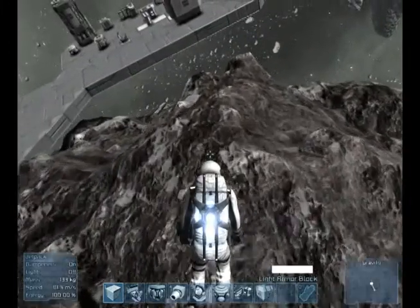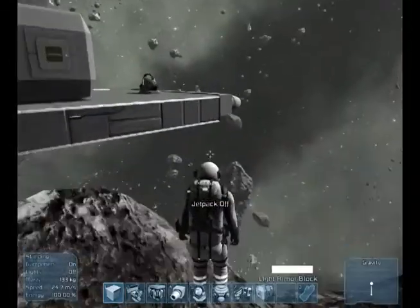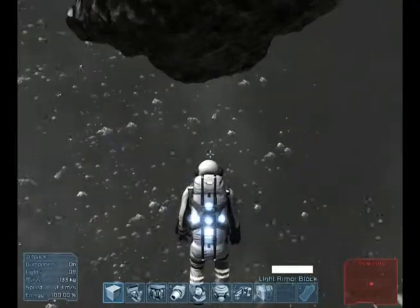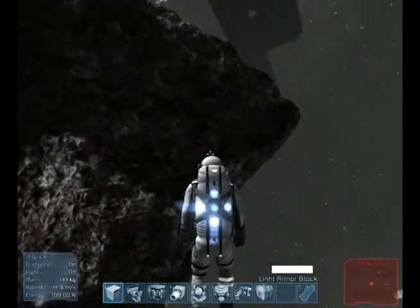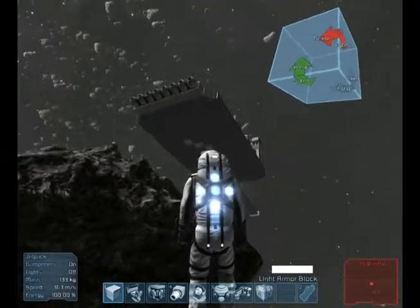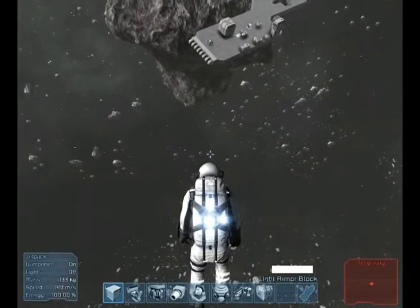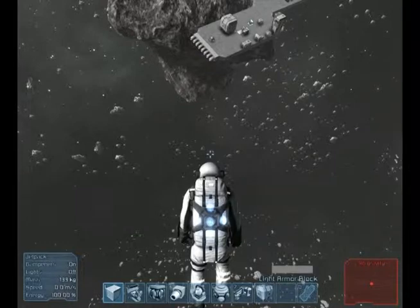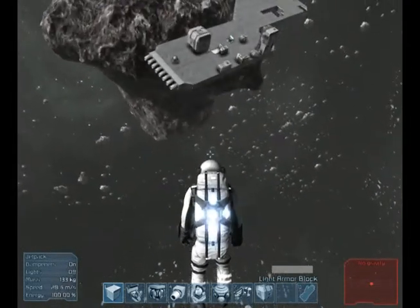I don't have any gravity over here. I fell right off that meteor — and I know it's a meteor because a meteor is way smaller. Let's change the color back to good old gray and fix some of this stuff up down here.